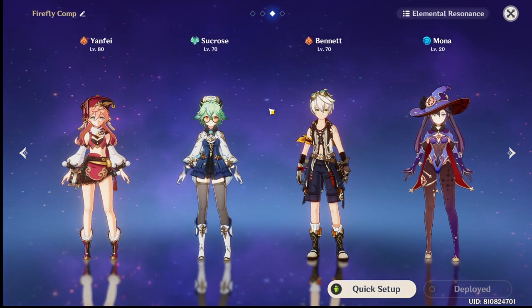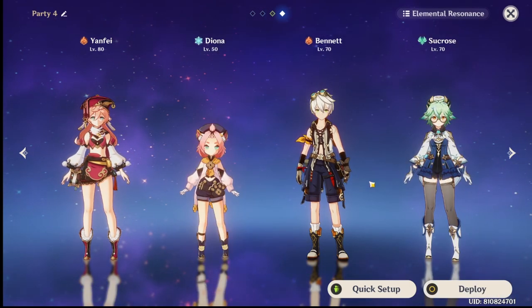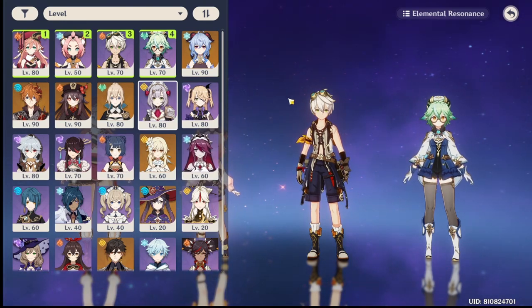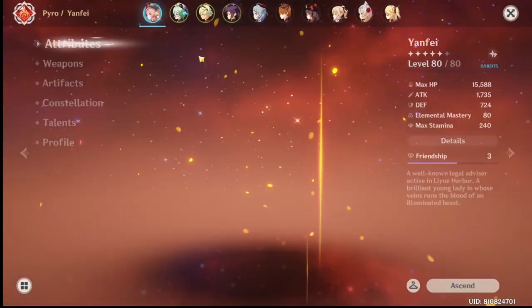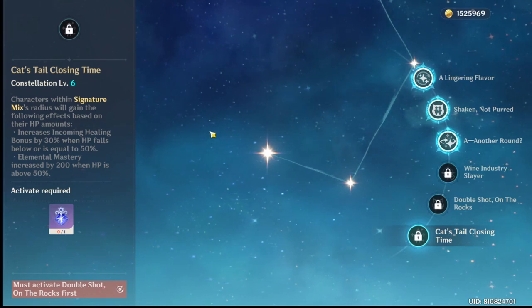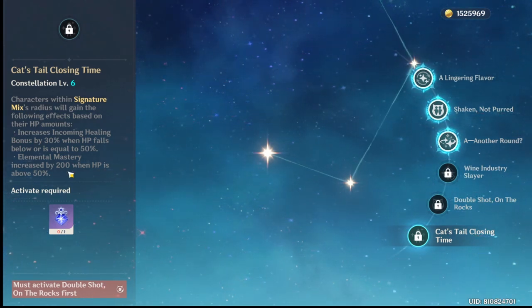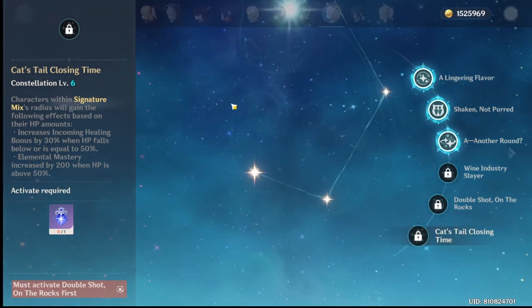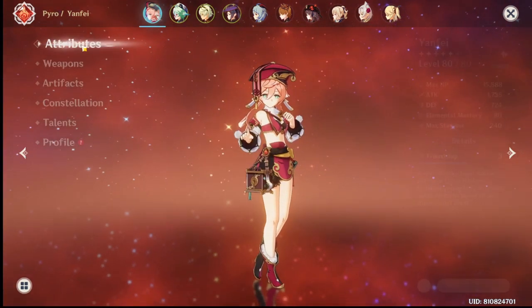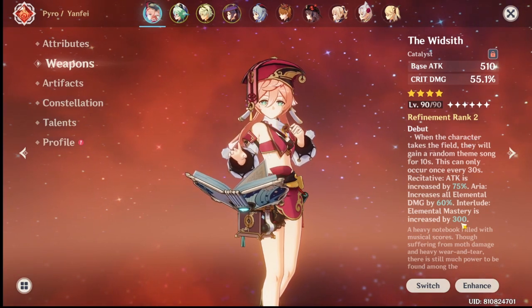For burst-focused play, run Yanfei with Sucrose, Bennett, and Mona for vaporize, or Yanfei with Diona, Bennett, and Sucrose for melt. Diona is especially good at C6 because inside her Q anyone gets 200% elemental mastery when their HP is above 50%. If you pair that with Widsith's elemental mastery buff, you can reach up to 500 elemental mastery — very powerful with R5 Widsith.